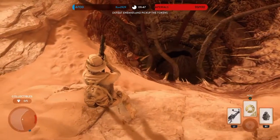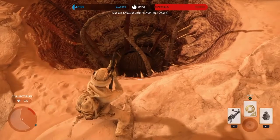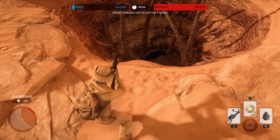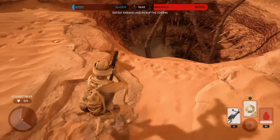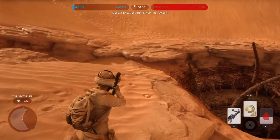So there it is — the sarlacc pit. This is right on the very edge of the map, and at one point it even tells me I've gone too far and I have to get back onto the battlefield. Apologies for that. You can see they've done the special edition version of the sarlacc with the beak, which is very cool.